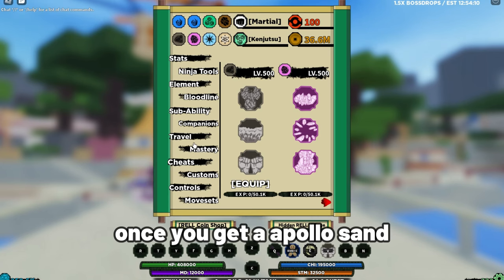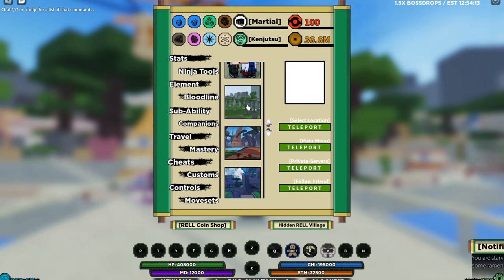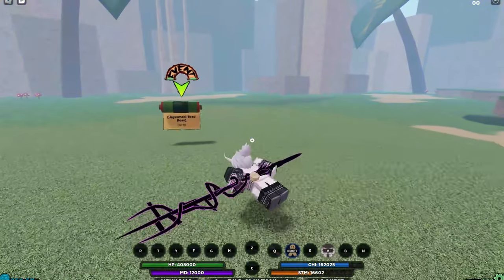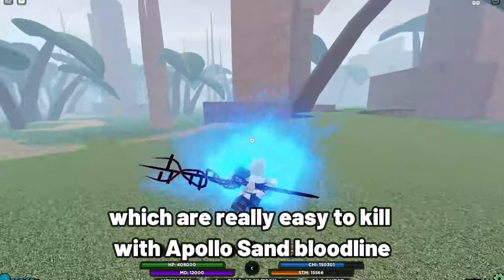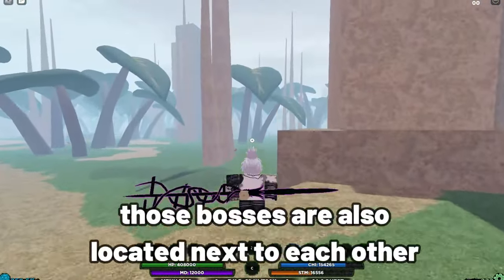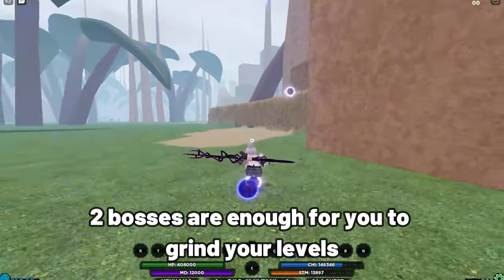Once you get Apollo Sand, head to Mount Maki Village. Mount Maki has two big bosses which are really easy to kill with the Apollo Sand bloodline. Not only that, those bosses are also located next to each other, and in my opinion two bosses are enough for you to grind your levels.